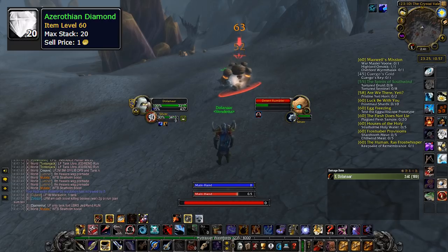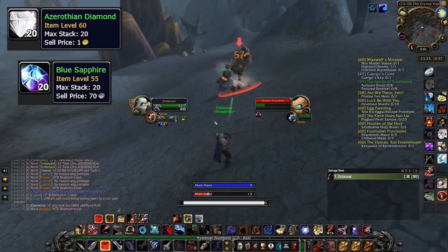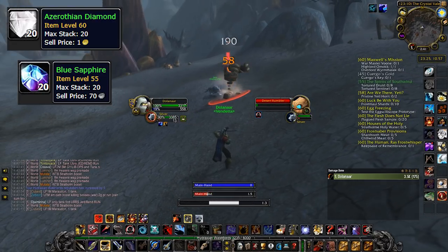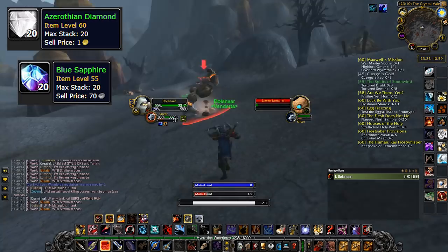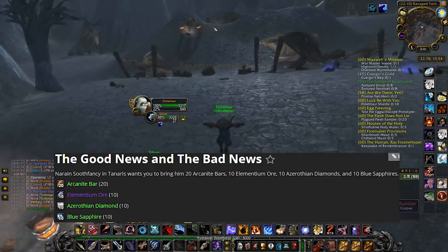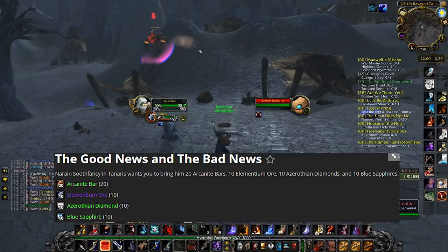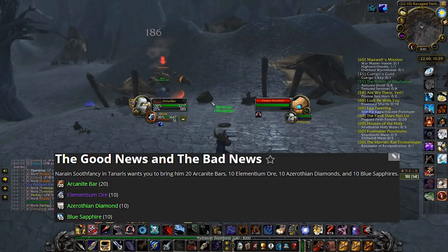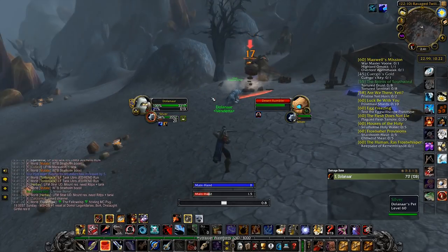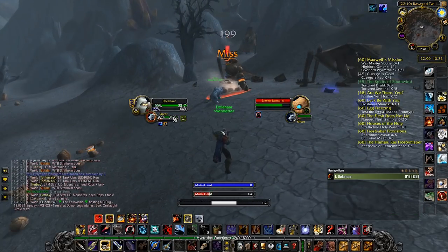Azerothian Diamonds and Blue Sapphires — 10 of each are required for a quest in the questline for opening the AQ Gate, or more specifically for the Scarab Lord. For a full list of items required for the Scarab Lord and more items to invest in, check out my previous Phase 5 Investments video if you haven't already, since this video is meant to cover items I forgot about in that one.